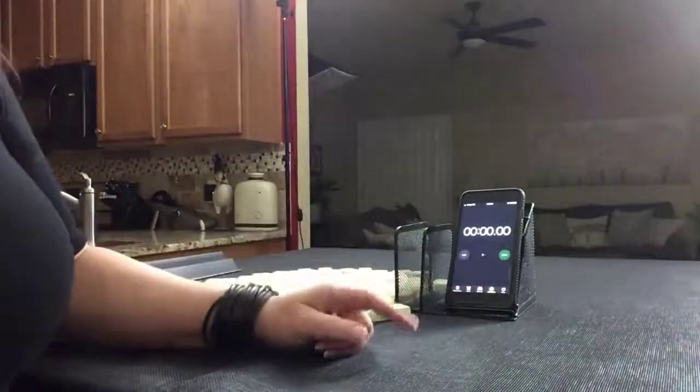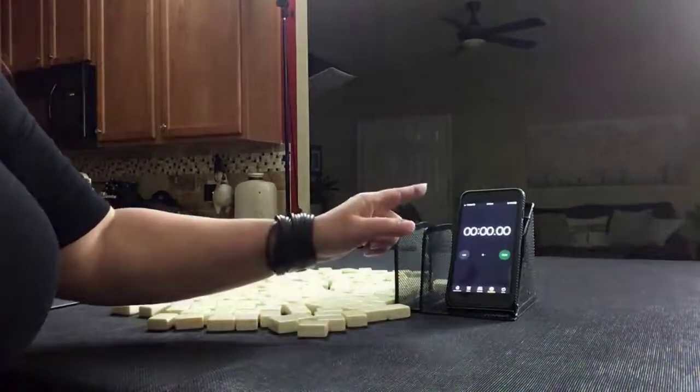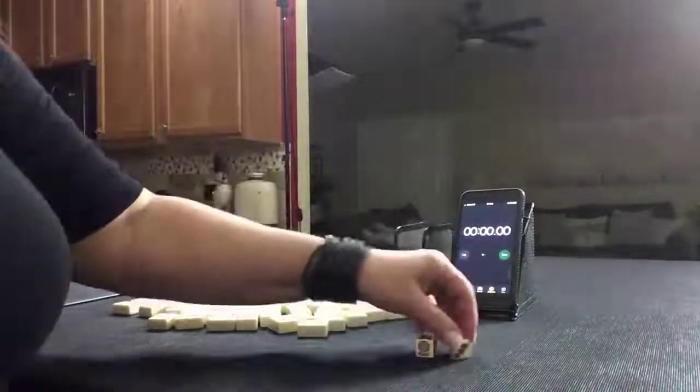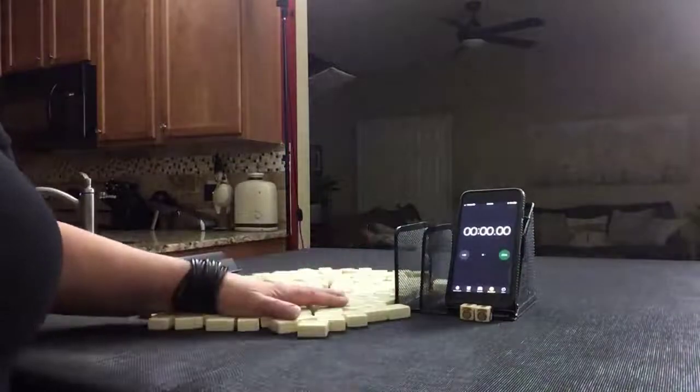We'll roll these dice each time to determine which player we are — player one if I roll an odd, player two if I roll an even. Here I rolled an odd, so we're going to be player one. I will get twenty-eight tiles.